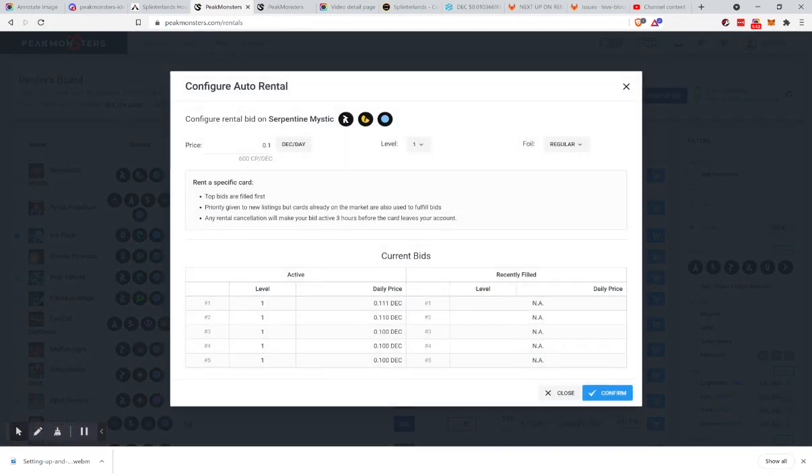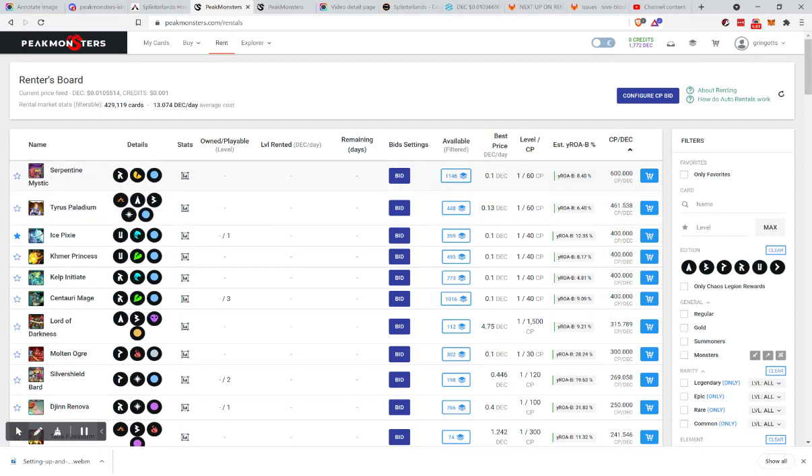Now when you click bid, you can start bidding on a card. At level one, here are all the bids. The highest bid is 0.111, so if you want to bid a little bit higher, you would put 0.112. This does not mean the owner is guaranteed to rent you that card — you still have to wait for the owner to be willing. But it looks like there are cards available, so it seems doable.